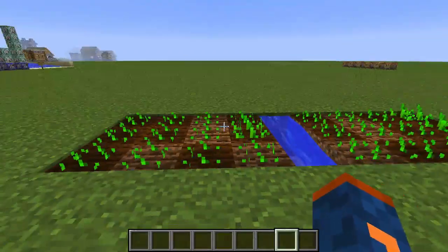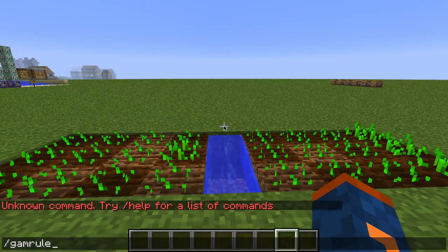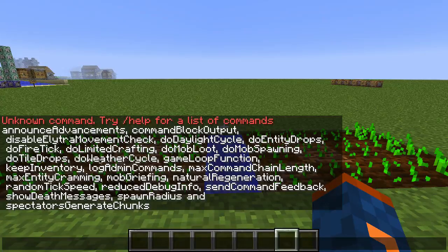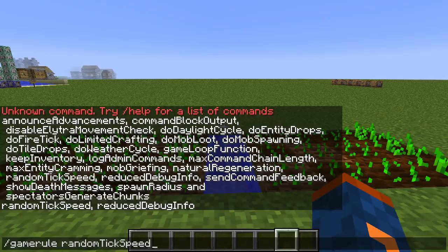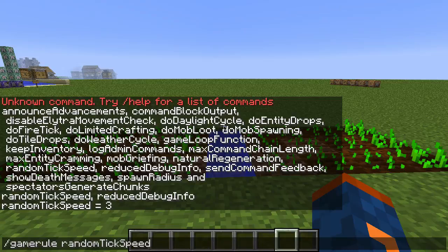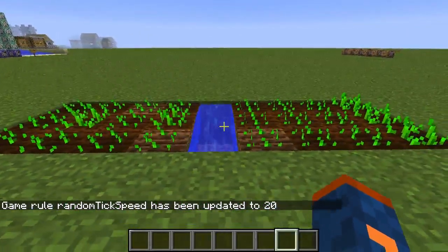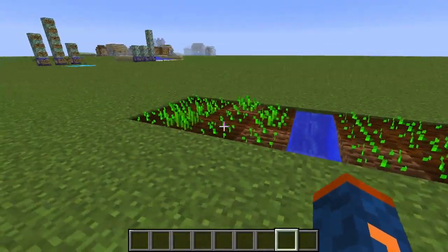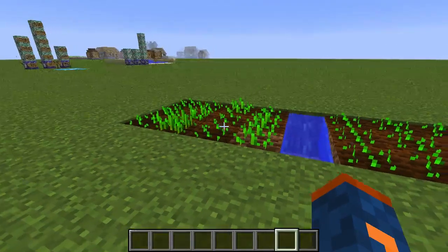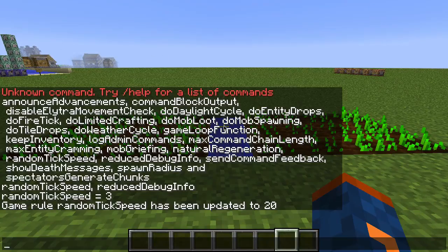I'm going to show you one last thing you can use the Game Rule command for: randomTickSpeed. If we type out Game Rule randomTickSpeed, it shows us what it's currently set to, which is the default value of 3. What we can do is change that number — so if we change it to something like 20, you'll see that the random tick speed has been updated to 20. You can tell if you stare at this long enough that things are growing a lot faster than usual, because the normal value is 3 and we've increased it to 20.